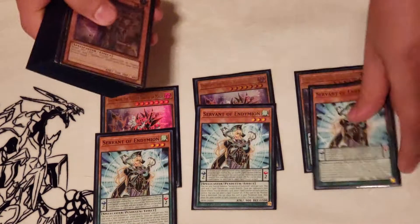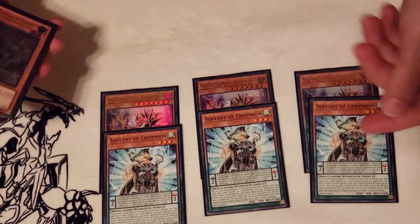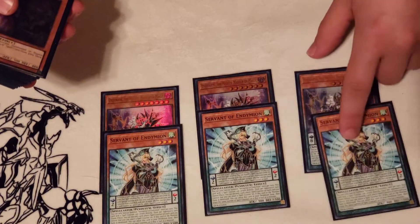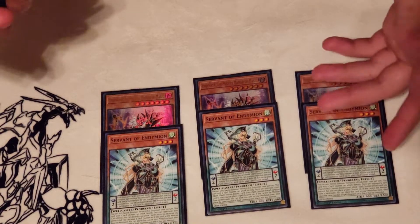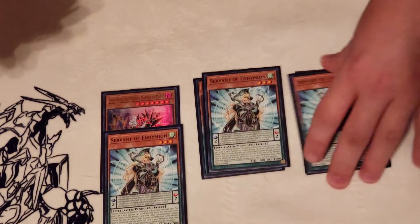To complement that we have three copies of Servant of Endymion. This is probably one of the best ways to make Electromite in the deck. Considering it is a two scale, in the worst situation it can be a low scale if you need it to be, but it's primarily going to be the best way for you to turbo into Electromite.